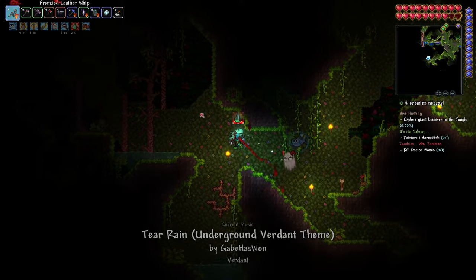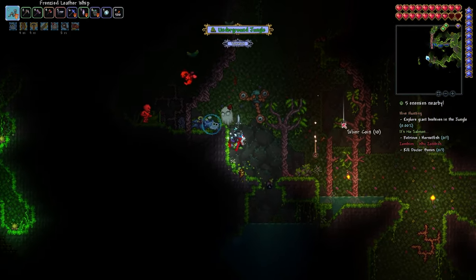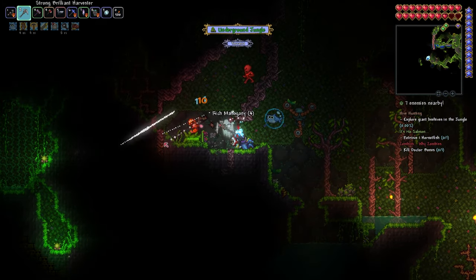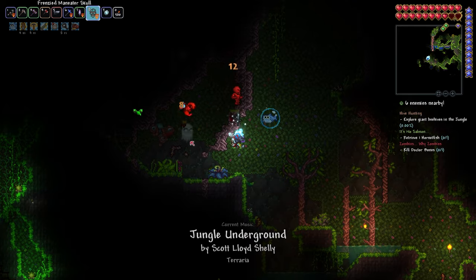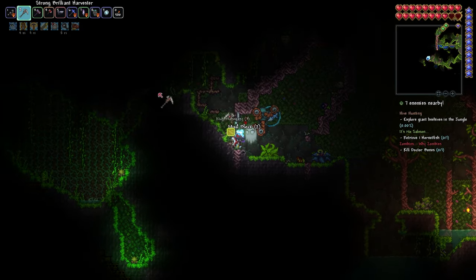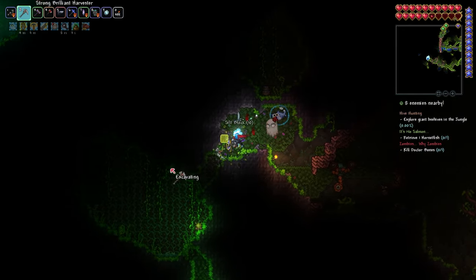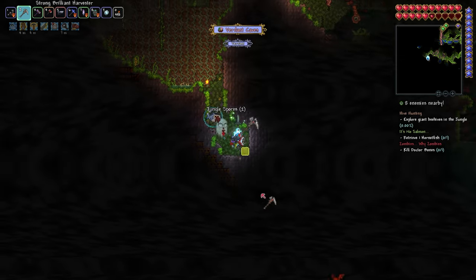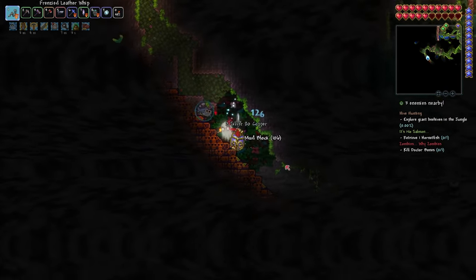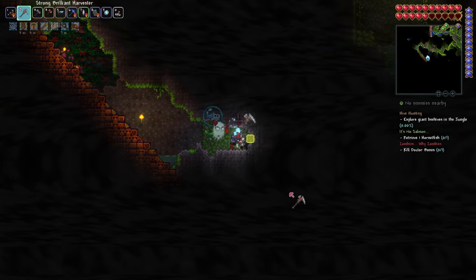Underground Verdant theme — we're finally here! I'm gonna kill some of these guys for loot. Oh god, it's the Verdant fog — I thought I disabled that in the config. Fine, we'll tolerate it. I don't know if I can change it without restarting. We're just gonna deal with it. Oh hey, I found the lizard temple too! The fog is there but it should be relatively peaceful. I need to move to underneath the tree.